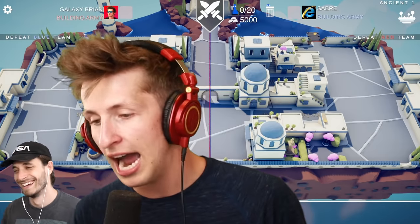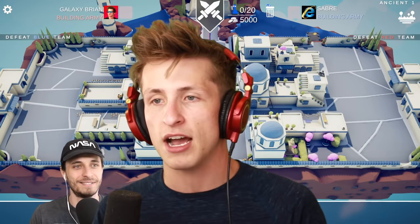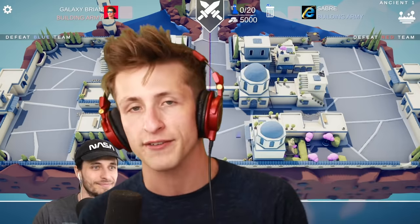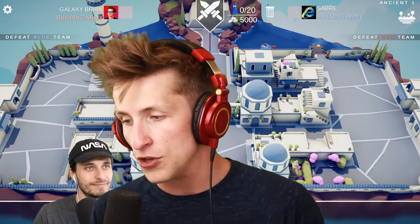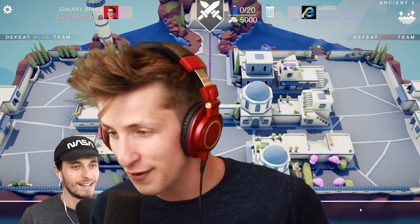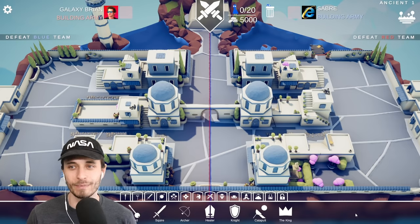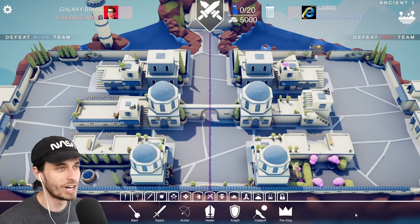The rules are quite simple. I will be able to hide several cheerleaders throughout my side of the map, and then I have to play as one of them. Saber gets to pick a unit of his choice and he gets five tries to find me. We've got 20 units you can place down, so that's technically a one in four chance.